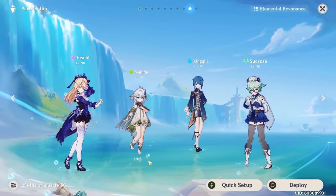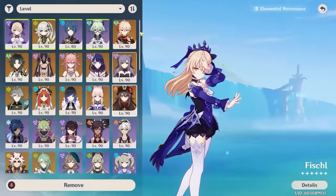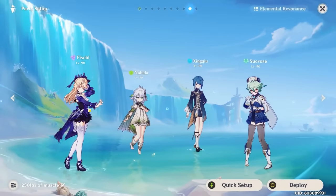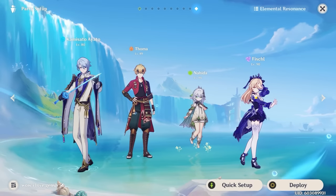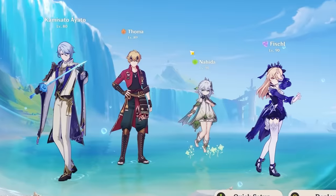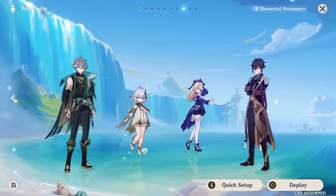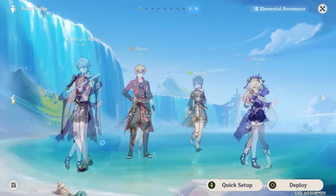In Hyperbloom teams, characters like Kuki Shinobu, Dori, or EM Raiden are typically better at proccing Hyperbloom than Fischl, but Fischl can apply a lot of electro for an Anemo driver like Sucrose to swirl and proc Hyperbloom themselves, while Fischl contributes strong off-field damage. She can even fit into Burgeon teams as a flex slot, as long as she doesn't steal too many Dendro cores. Overall, Fischl has great synergy in any team wanting electro reactions — most recommended with other electro characters as a battery, in Dendro Aggravate and Spread teams, and in Taser/Electrocharged compositions.